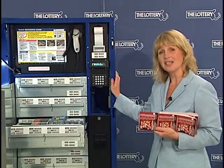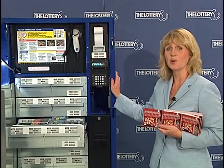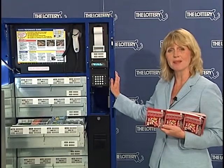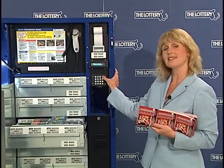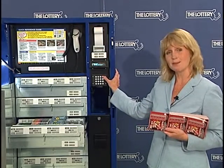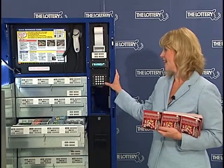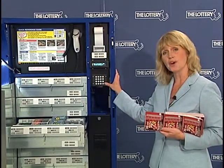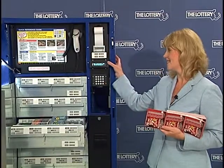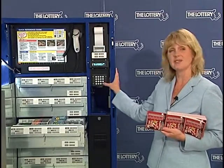To zero out inventory, I want to go to the options menu item. To go to options, I'm going to hit the plus key to advance to that menu item. Here I'm at options and again there's a question mark so I'm going to hit the yes key. It's saying zero inventory with a question mark and it's telling me there's 300 tickets, and I want to say yes — I'd like to zero that inventory.